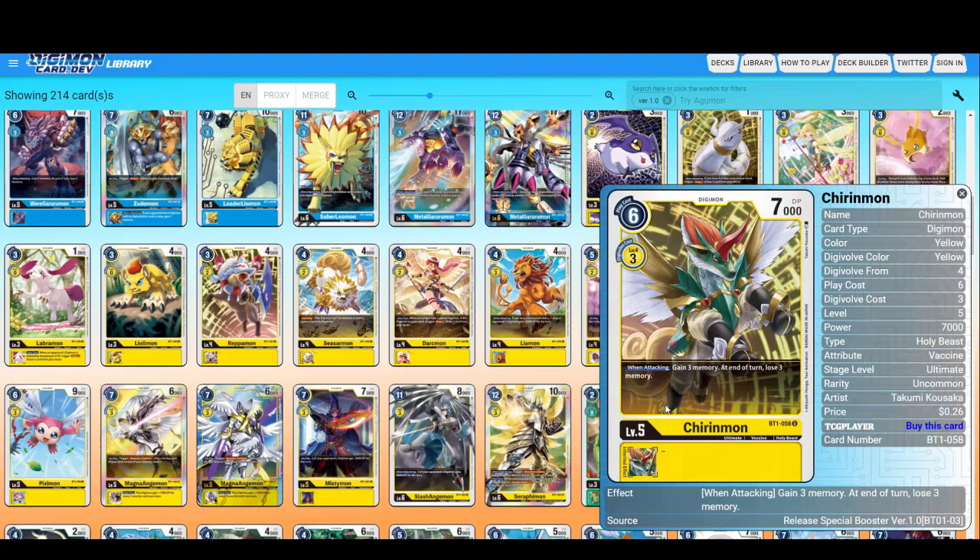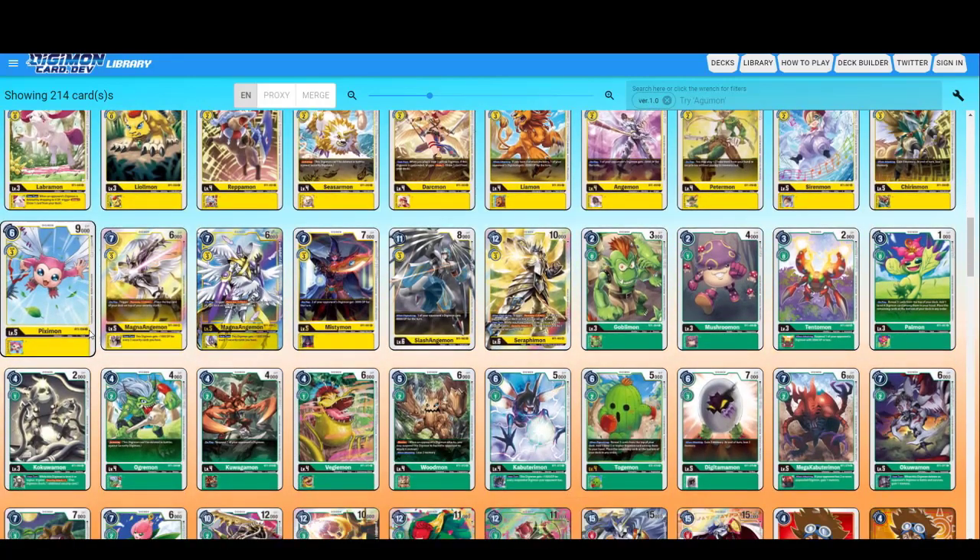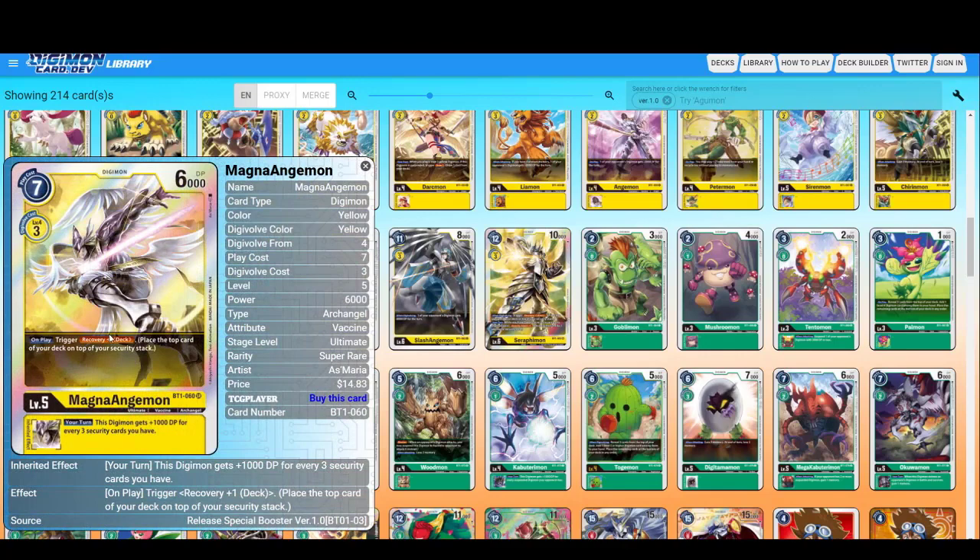Kidenmon — gain three memory, at the end lose three memory. I'm still not sure how good this is — I'll have to check and maybe explain some strategies in a different video. On play, trigger: recovery — you place the top card of your deck onto your security stack. So even if your opponent keeps security checking you, you just keep recovering. This Digimon gets plus 1000 DP for every three security cards you have — not too shabby for an inheritable effect, but a very good on-play effect.